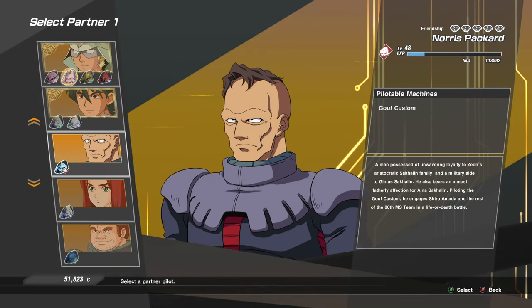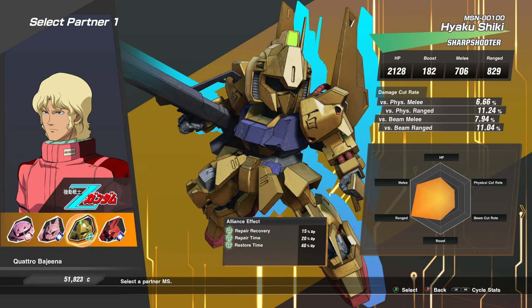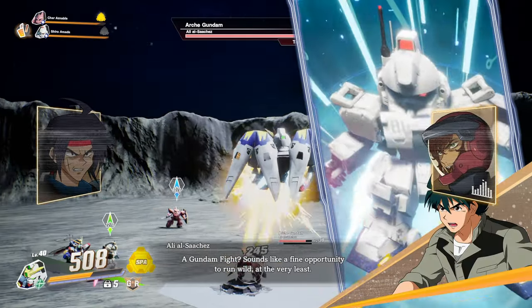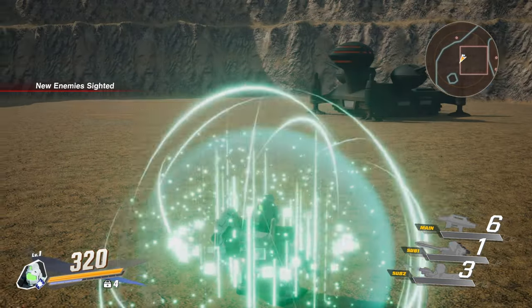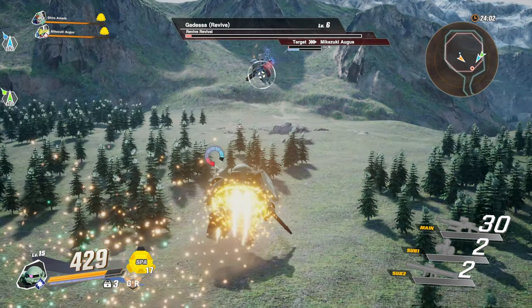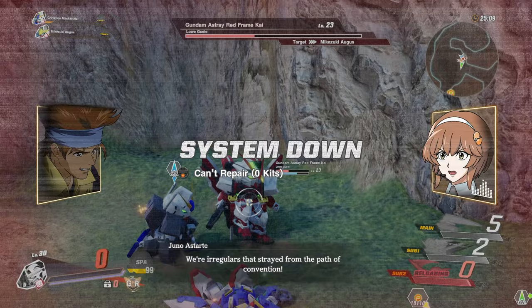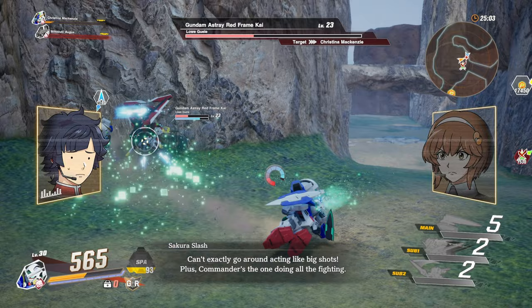In addition to your own unit, you also get to pick partners to bring with you into missions. You can't upgrade their suits, but if you've unlocked multiple suits that a character can pilot, you can choose what suit they bring in. Like yourself, these partner units have a special attack meter that, when filled, allows them to unleash their own special attacks at your command using left or right on the D-pad. During a mission, if you find yourself low on HP, you have access to repair kits that can be used by holding down on the D-pad. It takes a few seconds and can be interrupted, but restores a nice chunk of HP. These kits can also be used if your HP hits zero, and you can revive and be revived by teammates, so as long as you have teammates left, you're still in the fight.